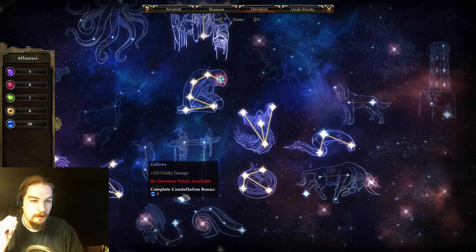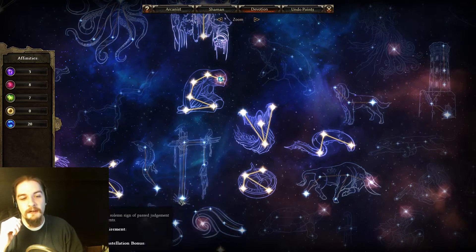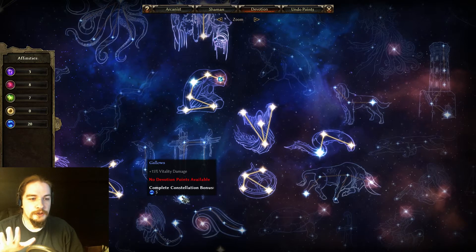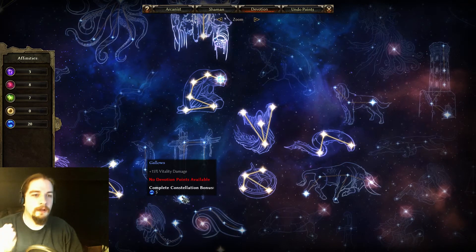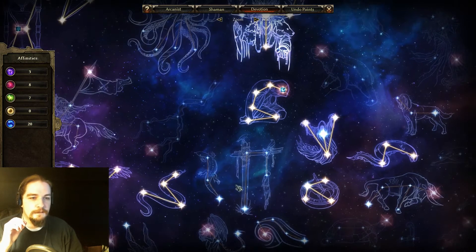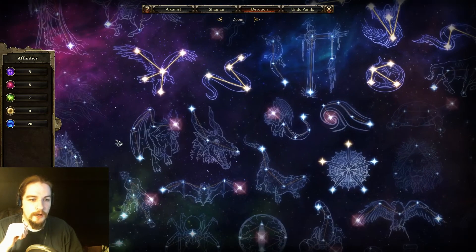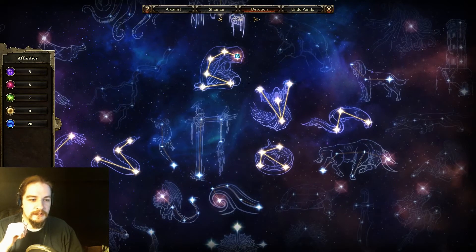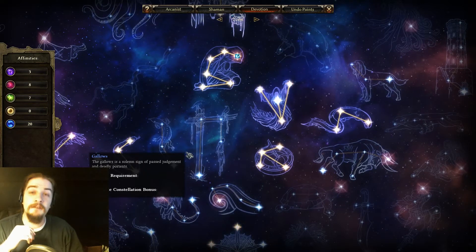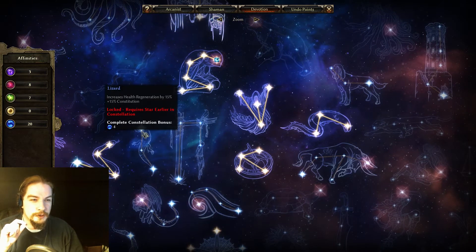The Gallows gives vitality damage, a chance for life leach, retaliation, vitality resistance, and chaos damage. It also provides five primordial affinity, making it a one-point-to-one affinity ratio for building a primordial base. It combos well with chaos constellations since there's a lot of chaos damage and vitality damage overlap there. The Lizard gives a tiny bit of health regen, constitution, and health.